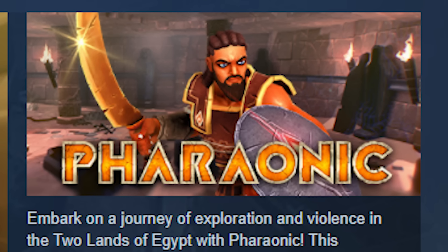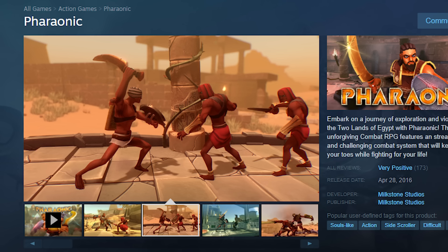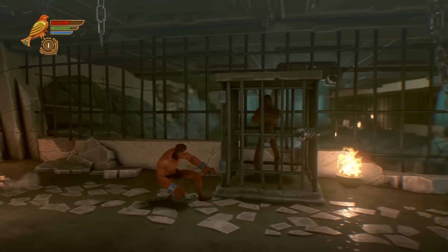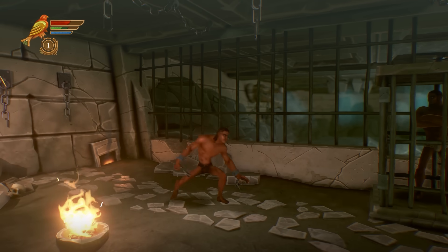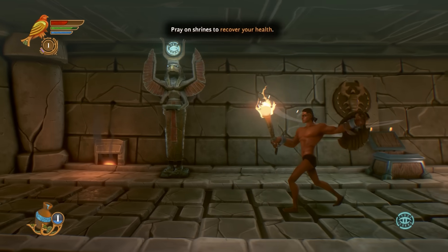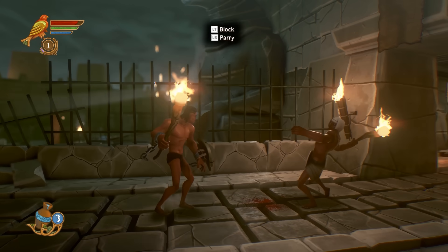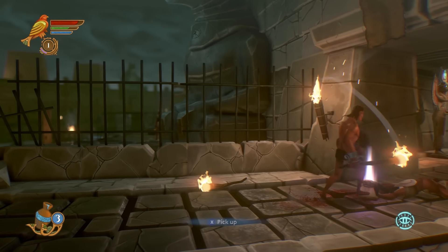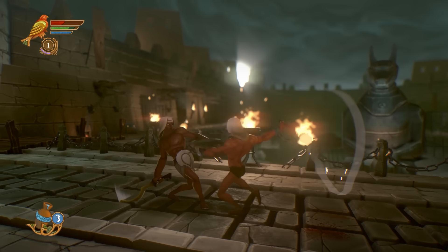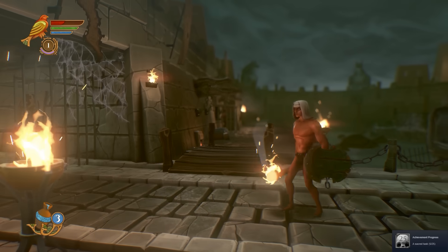Next up, Pharaonic. I had a few people comment recommending this — it's a pretty decent 2D Egyptian-themed Souls-like. I don't think I've played too many games set in Egypt, so that sounds kind of neat. I can roll, we have a stamina meter, looking good. I got an in-place evade — can I parry? I can. I guess this is the bonfire. The fundamentals are solid — I just hope it evolves from here.